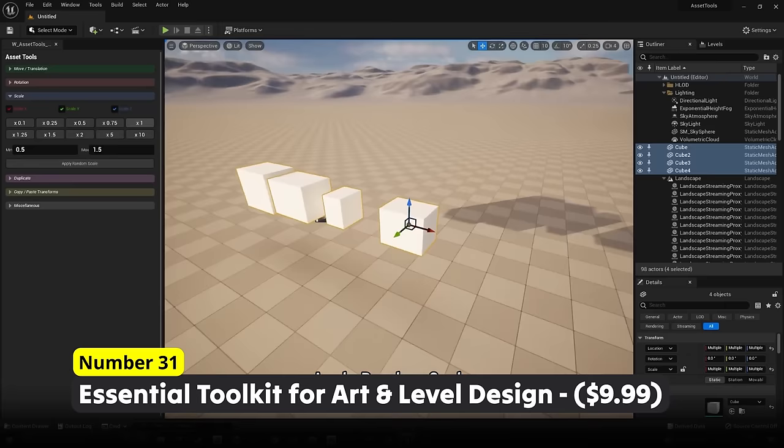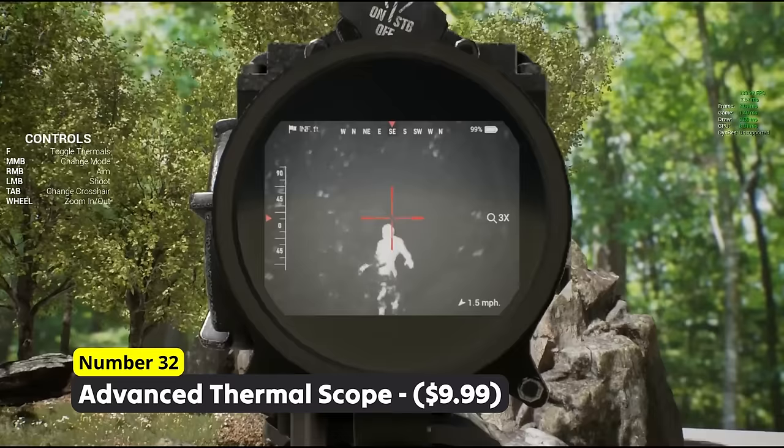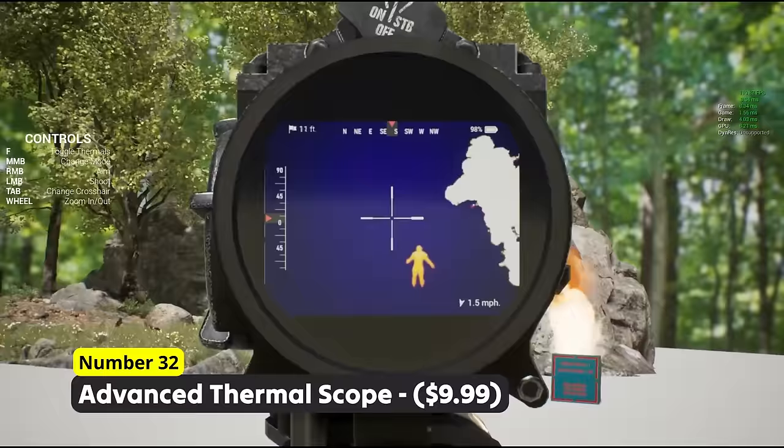Where do the enemies hide? Number 32: Advanced Thermal Scope. Use a set of thermal scopes to quickly determine the position of enemies. With adjustable zoom and different display modes, you can let your players feel like real special agents.